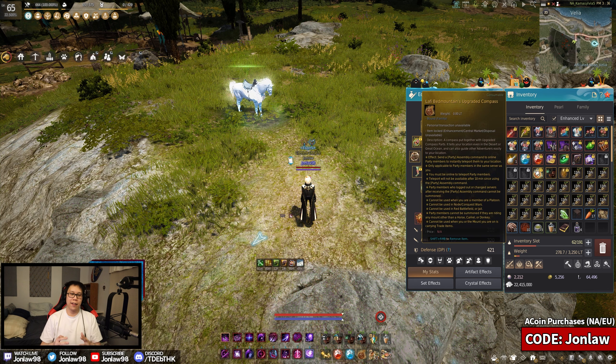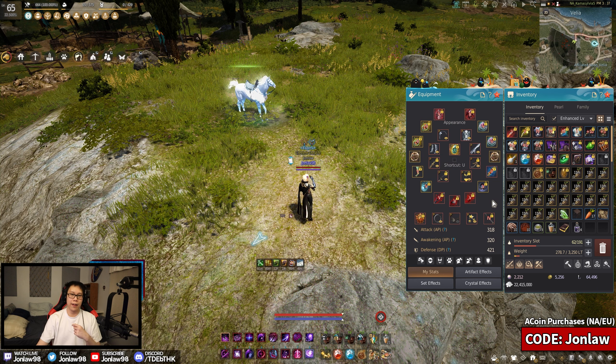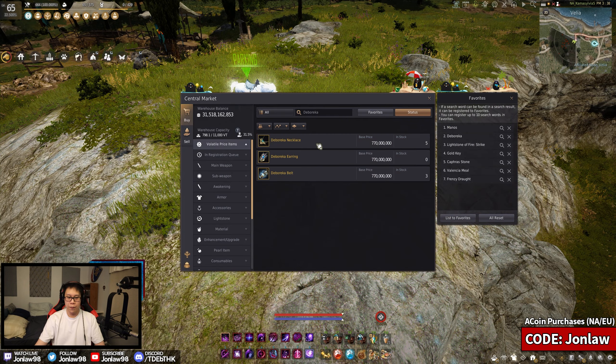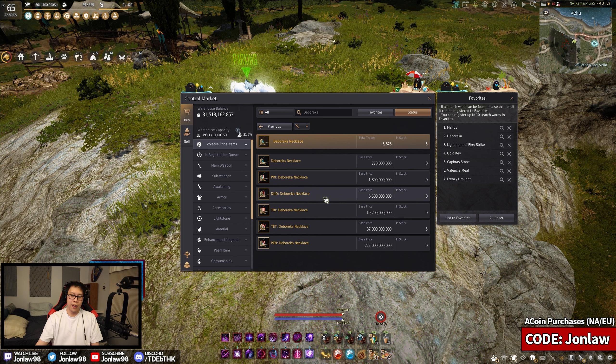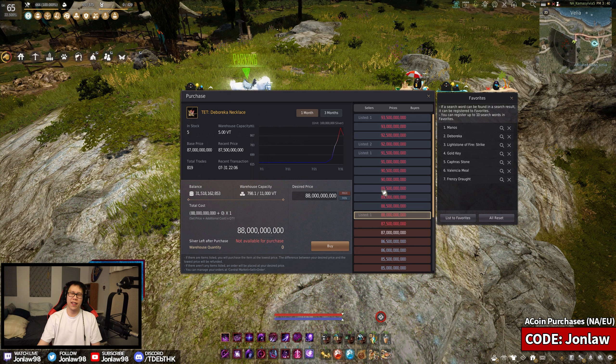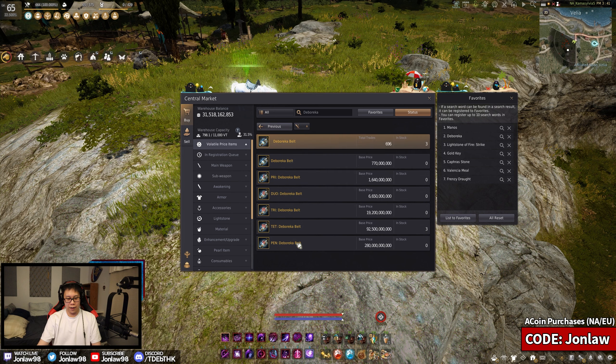Our next goal is to transition into one of two things: a PEN Deborica necklace, which is kind of scary to go for. You either get it at TET and slam it to PEN yourself, or buy it at PEN — though I don't think many will be sitting at PEN anytime soon. They raised the price of Deborica accessories, so TETs sit on the market under 100 billion. The PEN is capped at 300 billion.